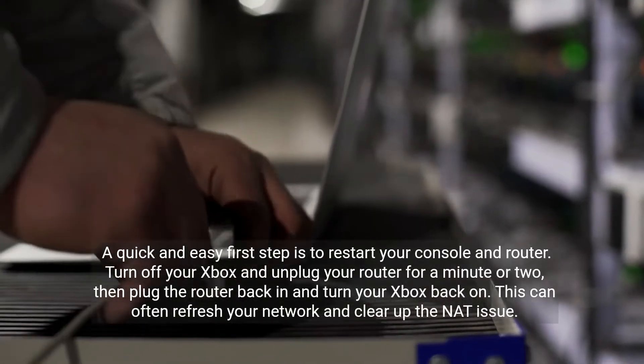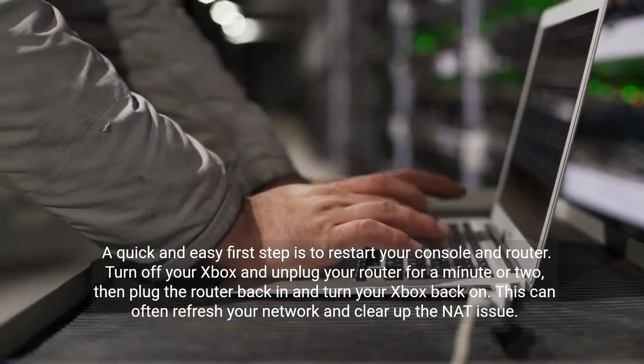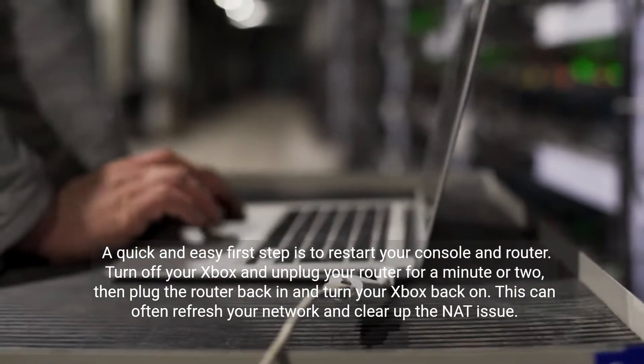A quick and easy first step is to restart your console and router. Turn off your Xbox and unplug your router for a minute or two, then plug the router back in and turn your Xbox back on. This can often refresh your network and clear up the NAT issue.